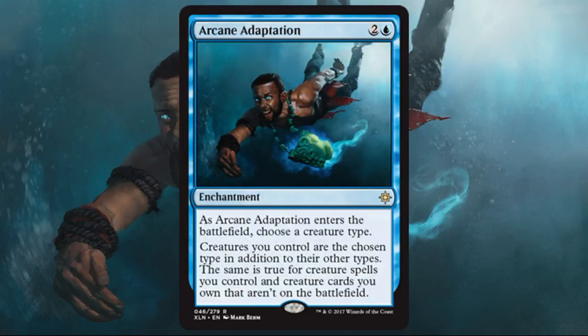Arcane Adaptation — this card is super sweet. A lot of you know the card Conspiracy, which is two black and three and turns everything you control into a certain creature type. This does the same thing for cheaper, but it actually adds the creature type, so you get the dual creature type and the advantage of keeping the previous one. This is going to be awesome for Commander — it lets you do things like sprinkle slivers into a deck with other creatures and they all get the benefit of slivers.